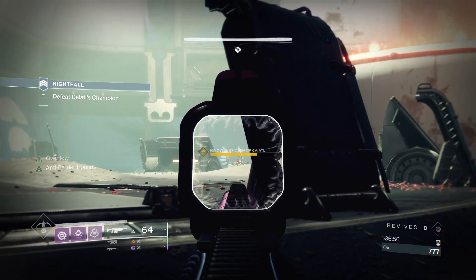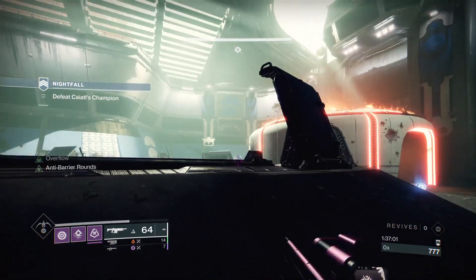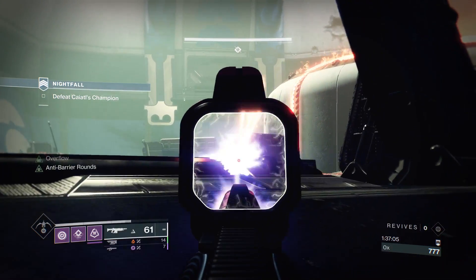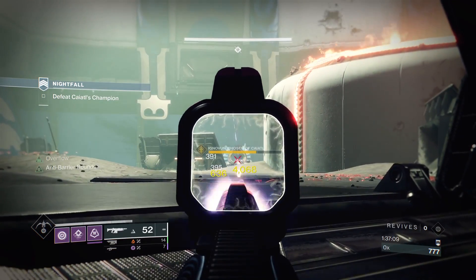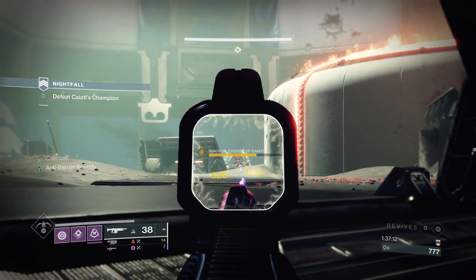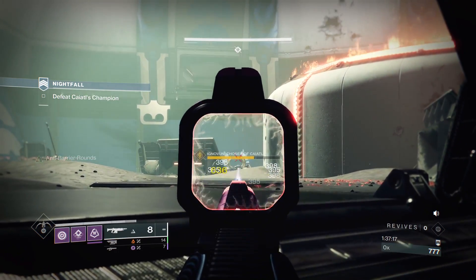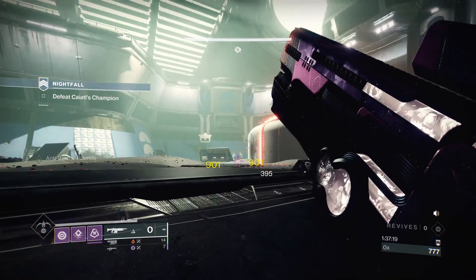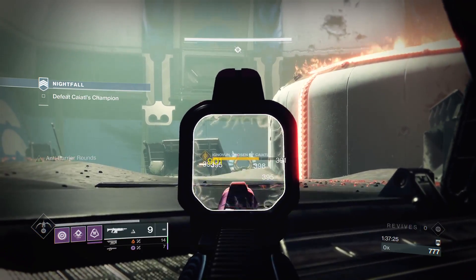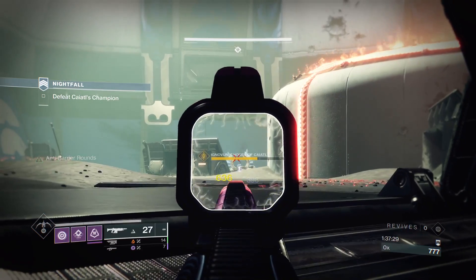Bungie just disabled this boss and it's standing still — perfect! I can save my Jötunn, save my heavy weapon, and just use the crown and spam the auto rifle since it's infinite primary. Nothing can go wrong. I just stand here and spam the auto rifle until it goes to the third bar.